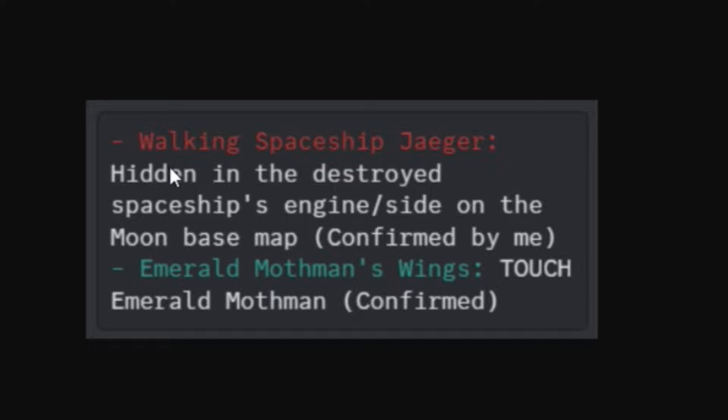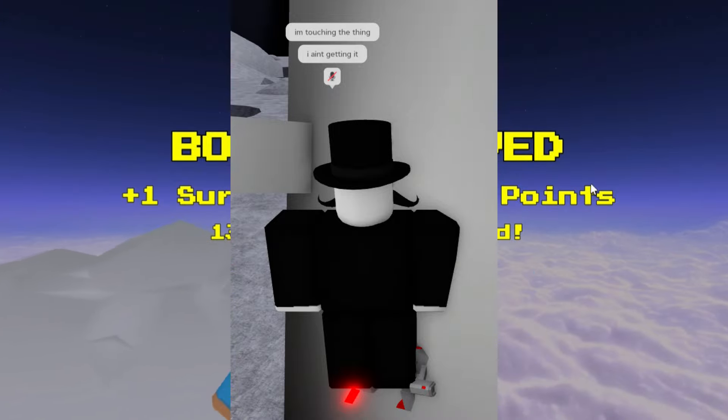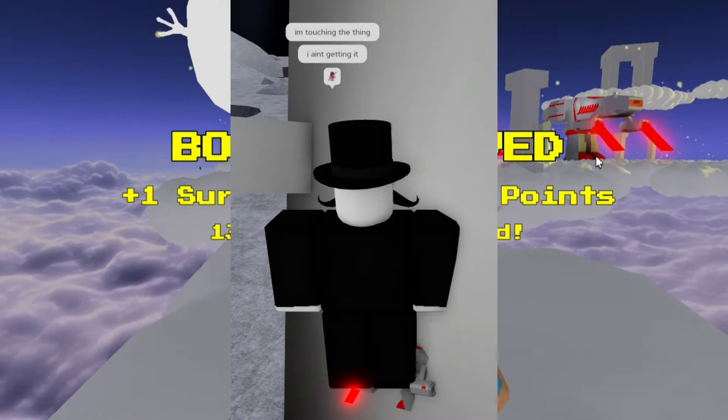You can also get another item by walking into the spaceship Jaeger map and the moon map. Hidden in the destroyed spaceship on the side of the moon base map, there is an item that you can touch. By touching this item, you will get yourself another item.